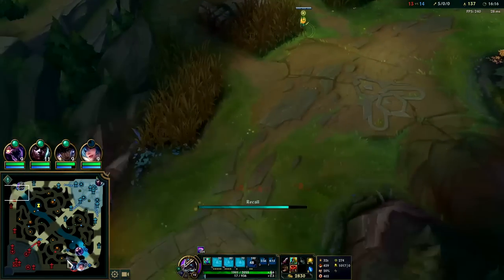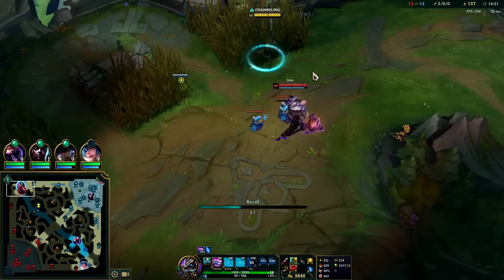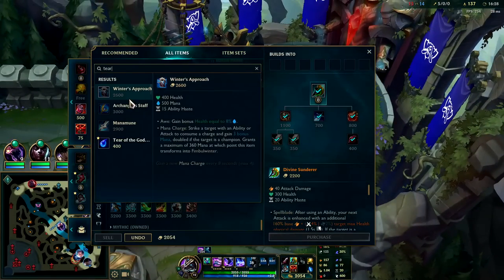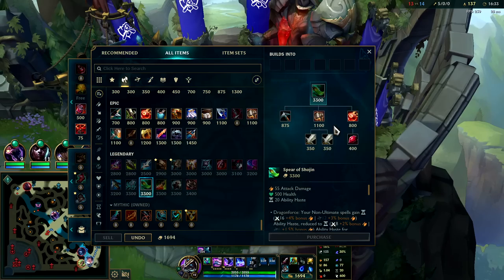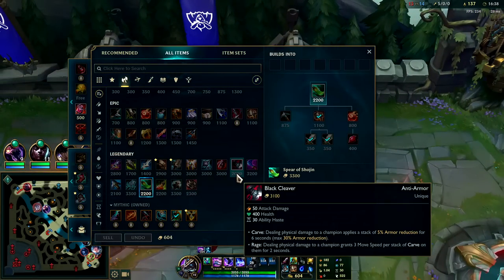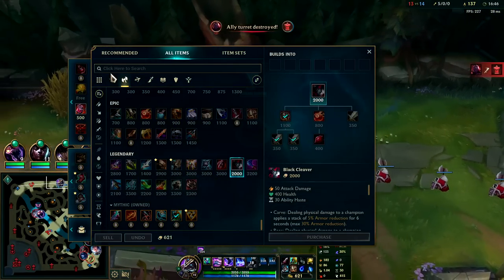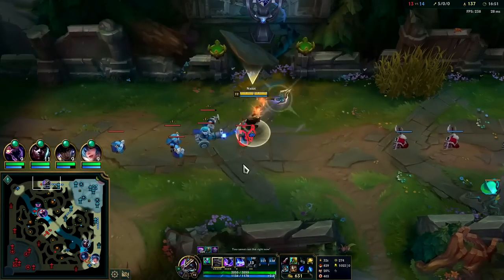He might stop my recall — always looking for it. He wants the plate. It's definitely Merc Treads angle. From here you can go just about anything — I'd say Shojin's pretty strong. Shojin and Black Cleaver are tankier than most tank items because there's so much health and ability haste that you might as well go for it. I'd be down for Spear and Black Cleaver if we're going to team fight, but it forces you more into Gargoyle or Hullbreaker.